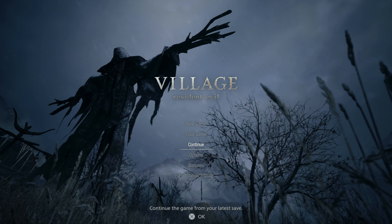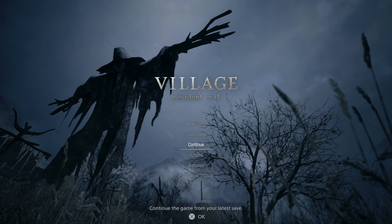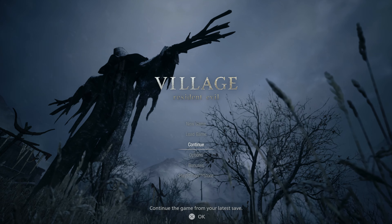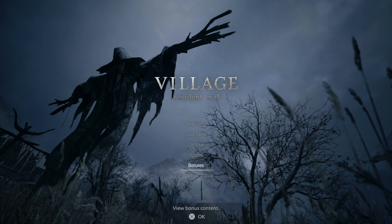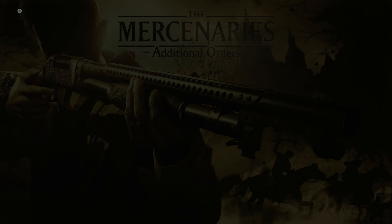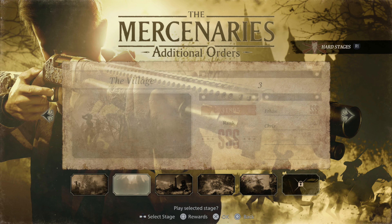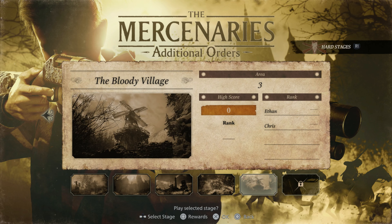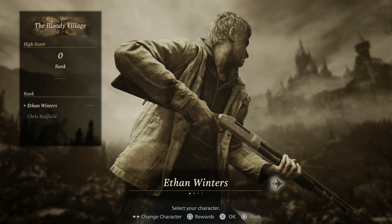Hey everyone and welcome back to Resident Evil Village. On this video we're checking out the mercenaries additional orders and we're gonna be getting a triple S rank on the bloody village stage. To get to the mercenaries additional orders, we go to our bonuses. You can see the original mercenaries levels here with our triple S rating, and here is a new stage - the bloody village - and that's the one we're gonna do.